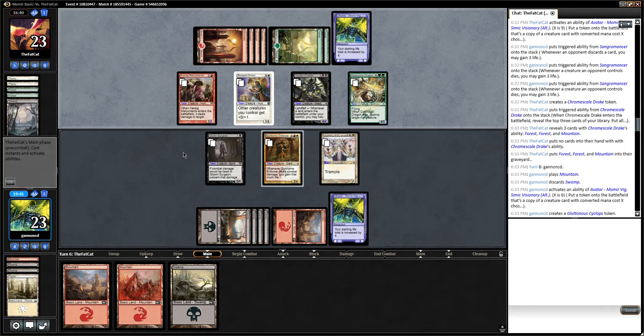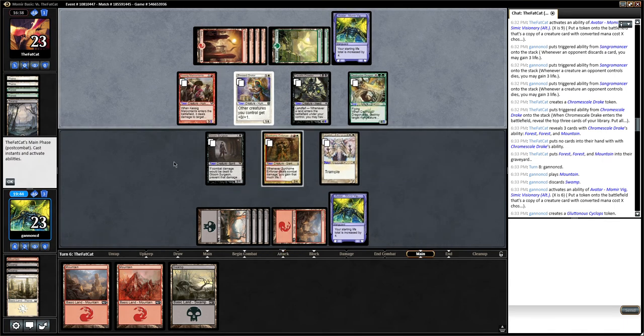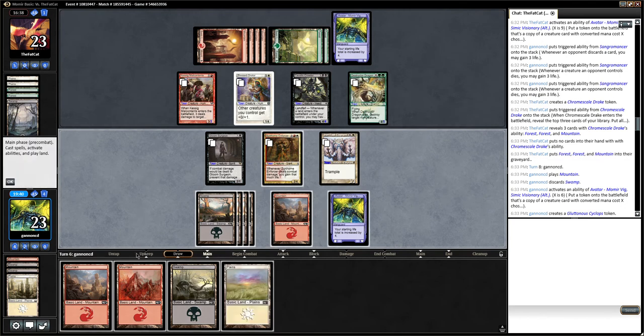That's a good card — four-five flying, can kill a land. Killing lands is huge in this format because there's almost no way to draw cards. If they kill my land I can only play seven drops, and then they're playing eight drops, and I'm just slowly going to fall behind unless I'm really lucky, but usually that's not the case. More mountains.